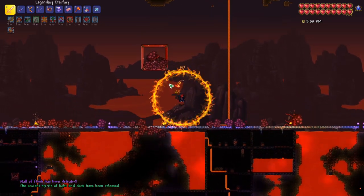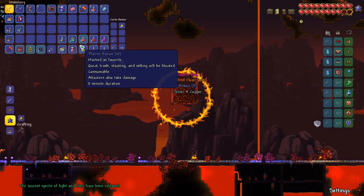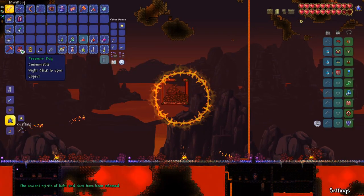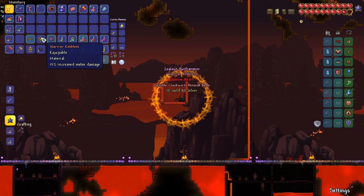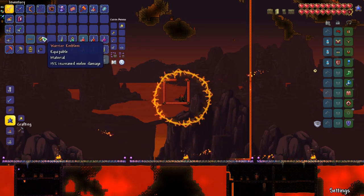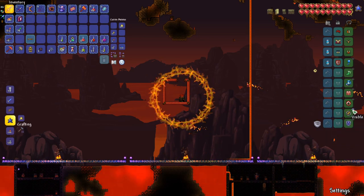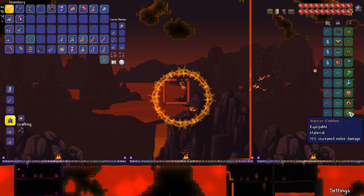Let's hope for some good stuff. We got the relic, and we have a treasure bag — let's open that up. We got a demon heart, so let's do that. And a warrior emblem on our first try — that's amazing. So now we've got a 15% increase to melee damage.